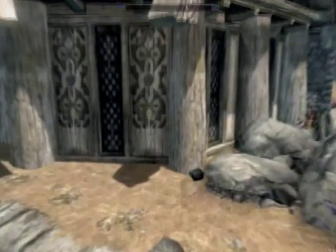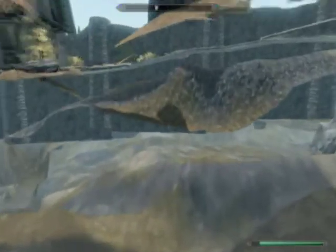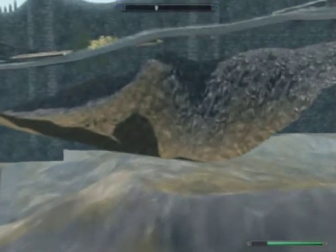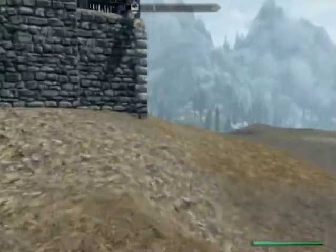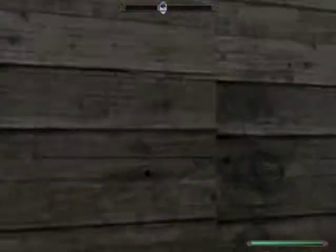I've already made a video on how to fall under Whiterun. What you do is you come up here and hold square if you want — that makes it a little bit easier, but you don't have to. Then you just run over here and I like to equip the Shout Whirlwind Sprint. Then you run over here and instead of popping back up into the map, you just come under it over here and come out of the map right here. Right now you're out of the map.